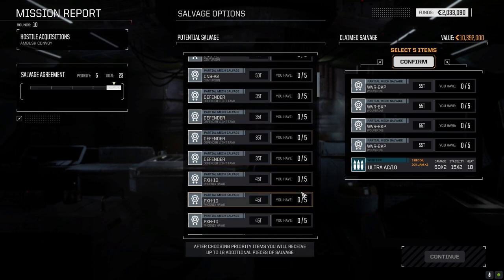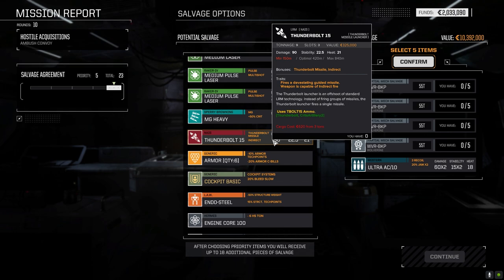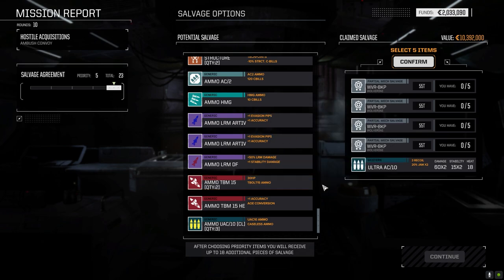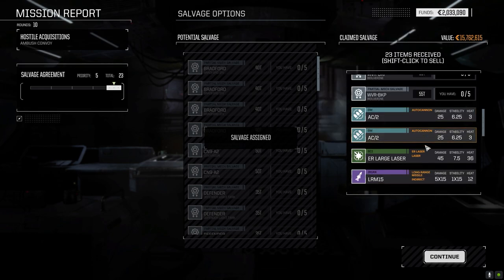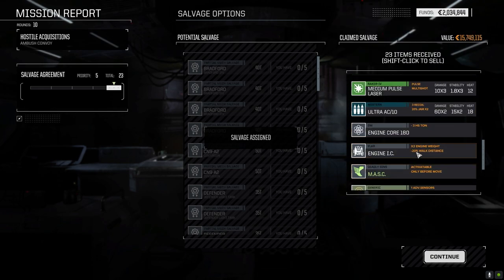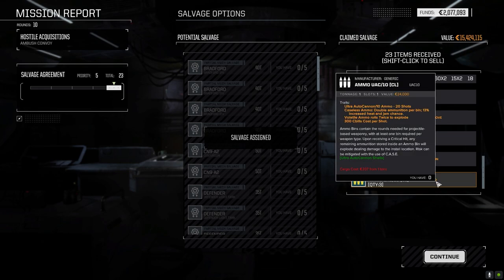I don't think there's anything else here I'd really want. I think we go this route — the Thunderbolt 15 isn't bad either but we need ammo for that. We don't have any TB15 ammo — zero and zero, four shots per ton. We really need a heavy mech to support one of those. Let's go this route. Centurion, Defender, two Phoenix Hawk pieces, the Wolverine. Pair of AC2s — hang on to those. ER Large Laser, LRM 15, Medium Pulse Laser.